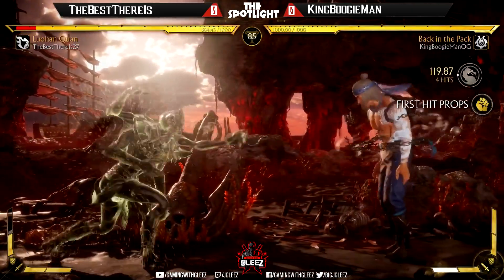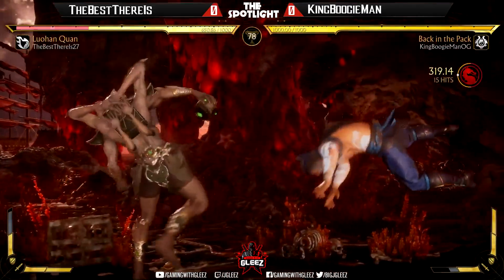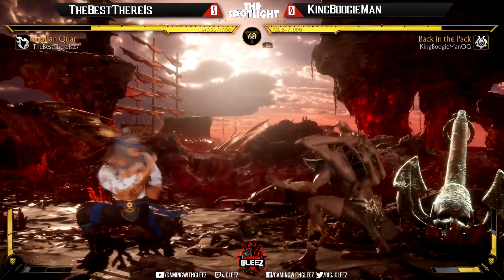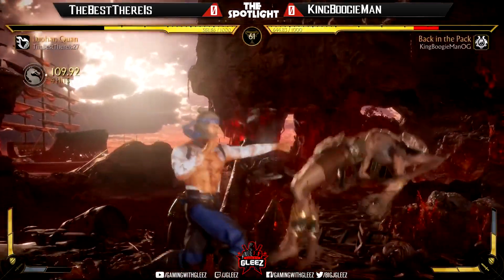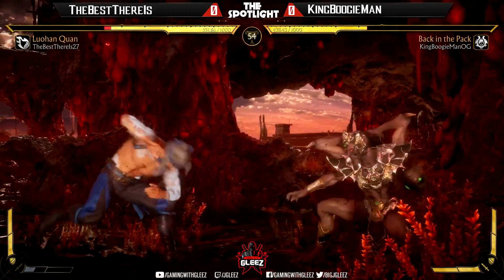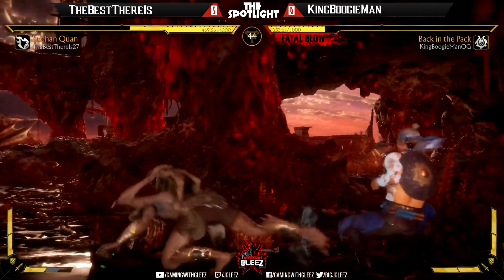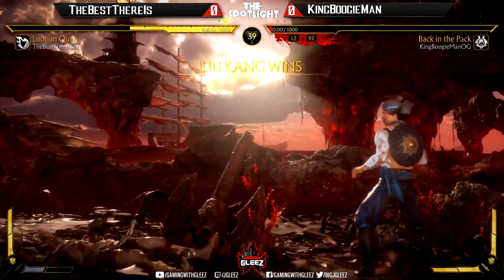Collector getting in here — King Boogieman doing work. 319 damage — that's gonna hurt. He's gonna keep him at rest, knock him down, spending both bars. That's gonna be a punish — yes it is. You give him those punishes, he's gonna take them every time. Keeping him standing — daggers, nice poke. Flying kick gonna seal it.